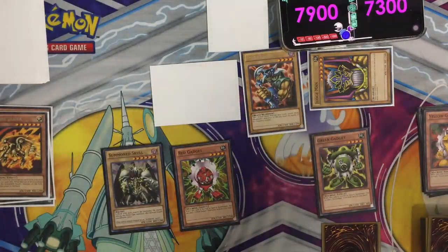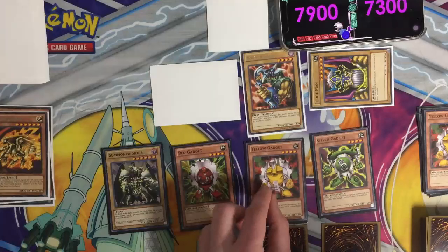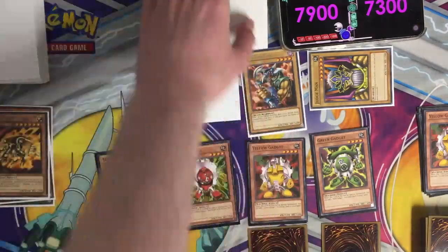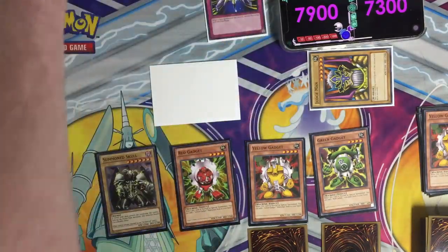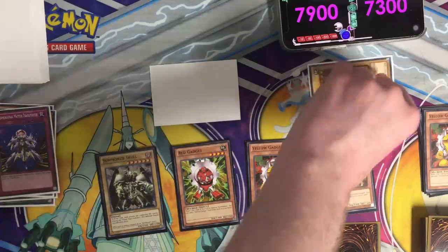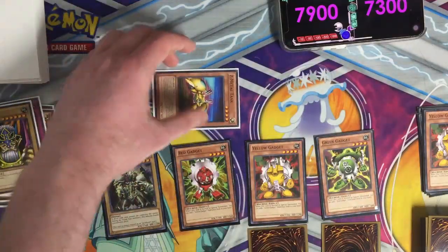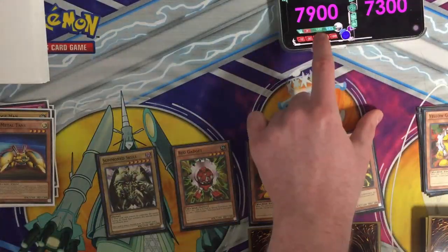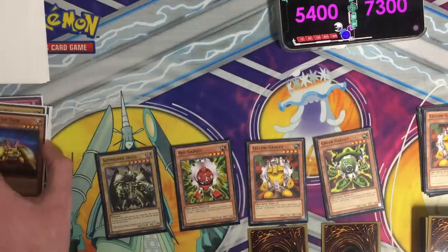Draw for turn. I will set a face down and Normal Summon Yellow Gadget. Now for the Battle Phase — my Summon Skull will attack your Boar Sprayter. Interdimensional Matter Transporter — banish Boar Sprayter. So that encountered a replay, so I'll just go ahead and attack your Judge Man. And my Green Gadget will attack your face down. My Yellow Gadget will attack you directly for 1200, and my Red Gadget will attack you for 1300. End of my turn.